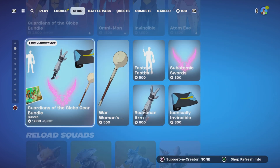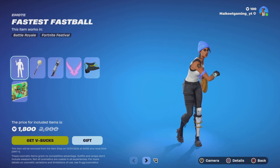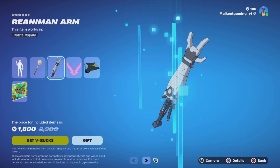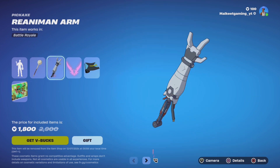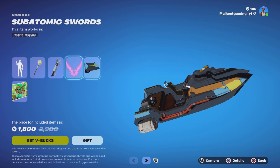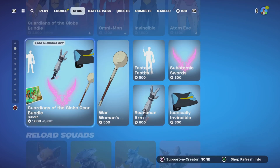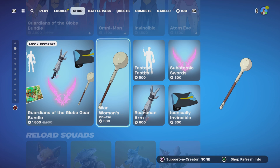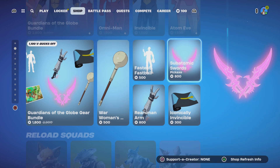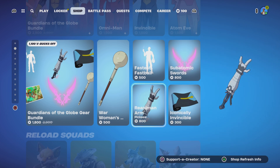Next we have the gear bundle, which comes with the Fastball emote. It also includes War Woman's Mace, the Random Arm, the Sub-Total Swords, the iconic Invincible wrap, and a loading screen for 1800. Individually: War Woman's Mace is 500, Fastball 500, Sub-Total Swords 800, Iconic Invincible wrap 300, Random Arm 800.